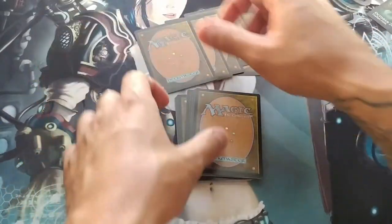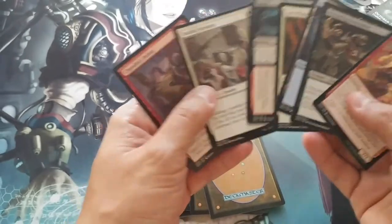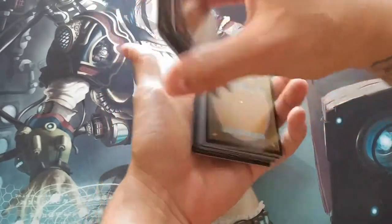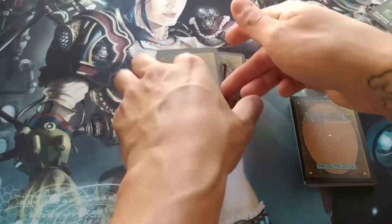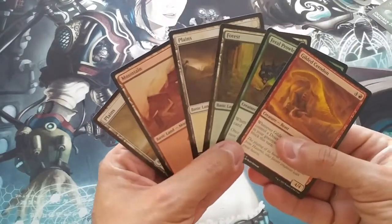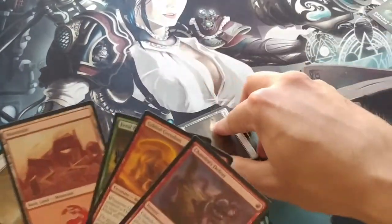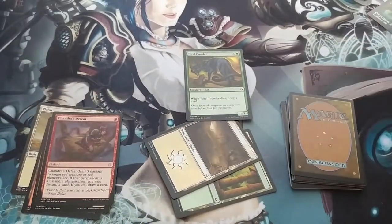Let's take a look and see what we get in our opening hand — four, five, six, seven. Right away this is not a great hand, so I'm going to mulligan for sure. But I got to see some of my cards, which gives me a little advantage — I can see I have a lot of red and black in that opening hand. Mulligan down to six, let's see what we get. That's a little better when it comes to land options. If I'm going first I can play a forest first turn, next turn bring out the Feral Prowler. Let's see what rare we got.